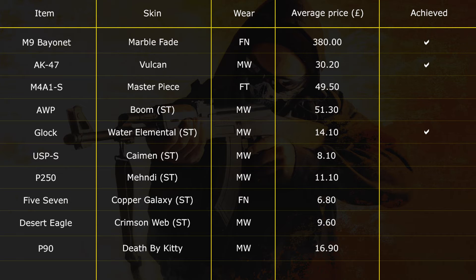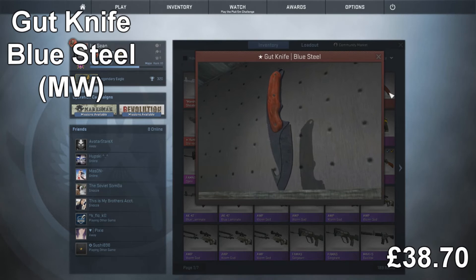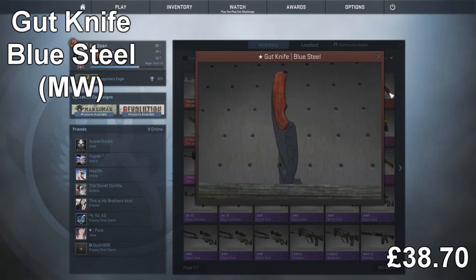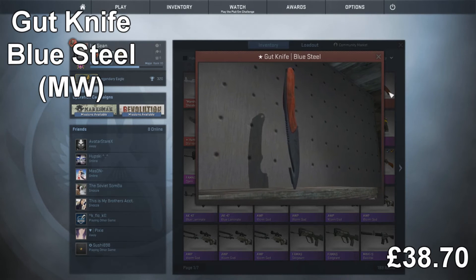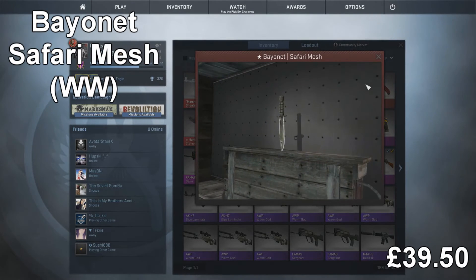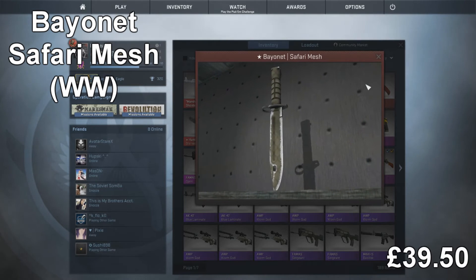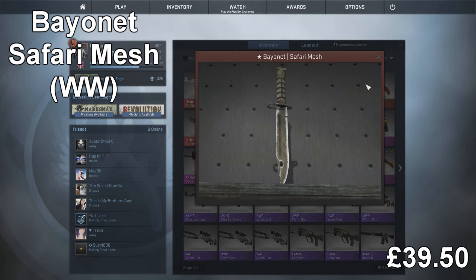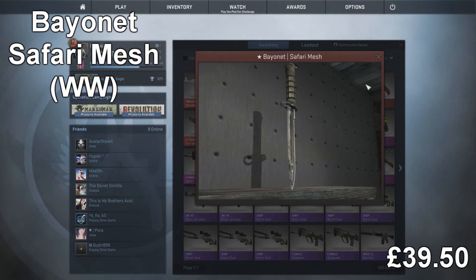What I'm going to try and do is keep two knives at all times to trade with. The first knife is going to be a Gut Knife Blue Steel minimum wear — the average price is in the bottom corner, it goes for $38.70 and it is currently going down, so I'm going to try and get rid of it as quick as possible. Then we've got a very closely similar price knife, the Bayonette Safari Mesh well-worn at $39.50 — only about $1 more. So we're going to pretty much trade for the same knives with these two.